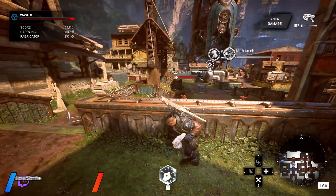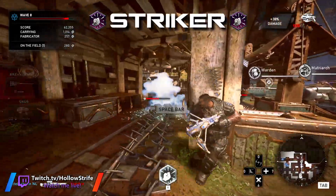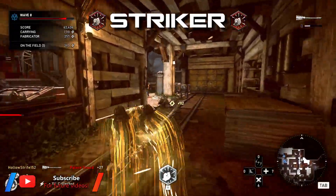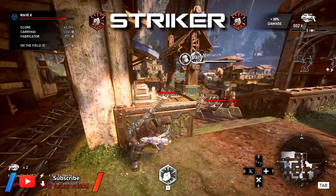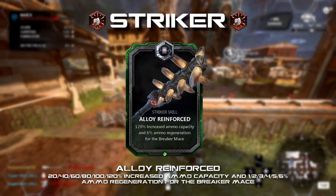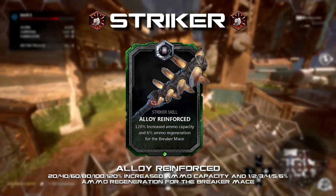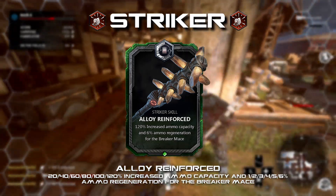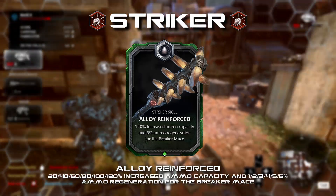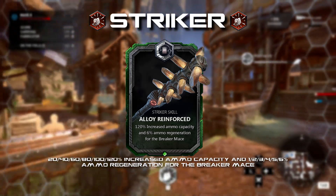Moving on to the final promotional class, the Striker. I was a little stuck on which category to move this one into, but a comment on my Striker class card video reminded me of the absurd damage potential this class has. Moving the Striker to the assault category seemed like the correct choice. Alloy Reinforced: increased ammo capacity by 20 to 120 percent and ammo regeneration 1 to 6 percent for the Breaker Mace. The Breaker Mace is a stupidly fragile weapon but the Striker relies on it more than any other class, so giving it a utility boost with longer lasting and self-repairing Breaker Maces would make the Striker much more effective.